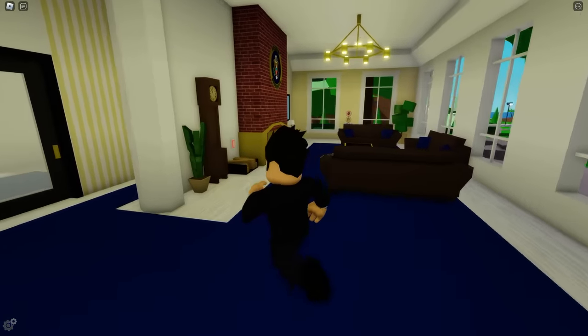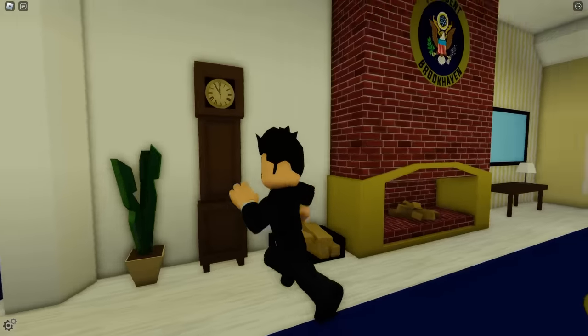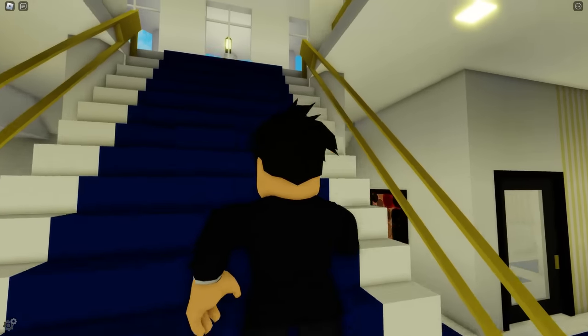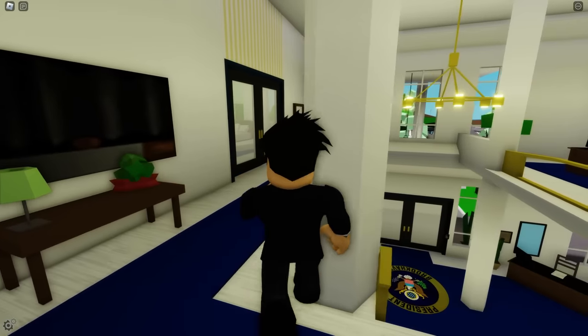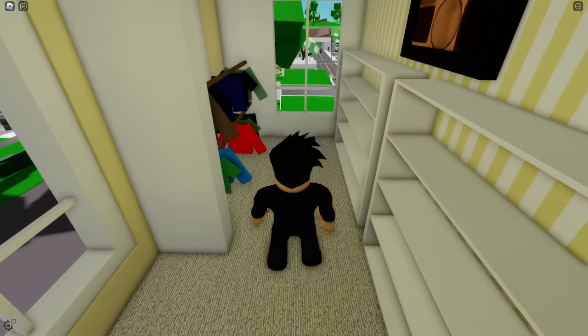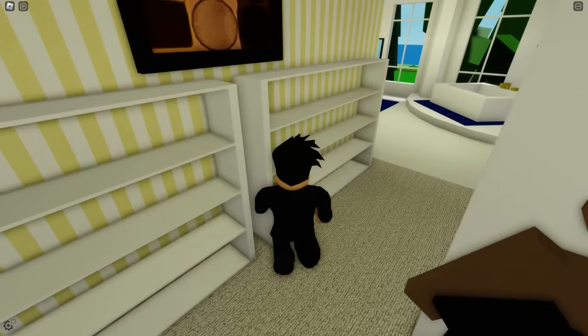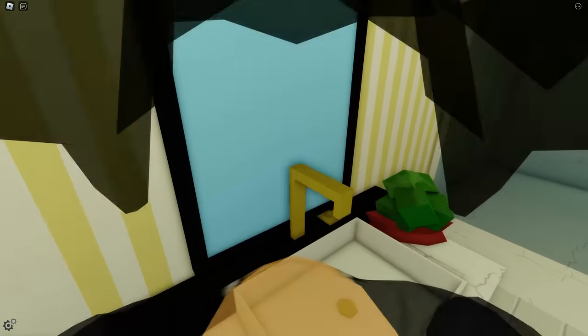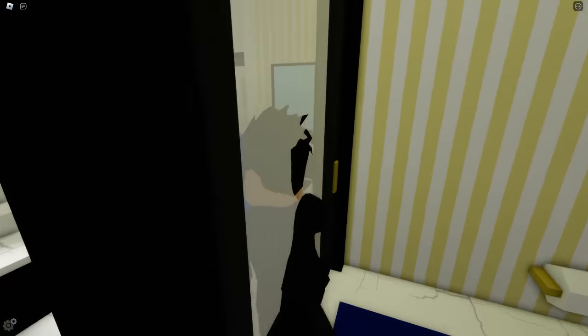Wow, look at this White House — it's very beautiful, very big, and really quite amazing. I think I know where the safe is. I think it's in the master bedroom, which would be the president's bedroom. But the safe isn't here in the closet — it's not here, it's really, really hidden. And look at that: the bathroom is completely gold. The sink is gold. That's really, really expensive.